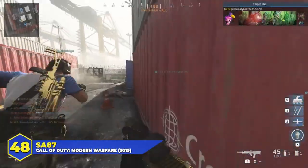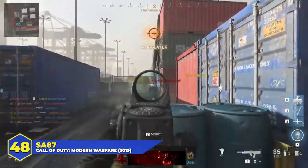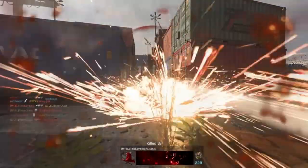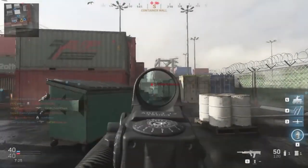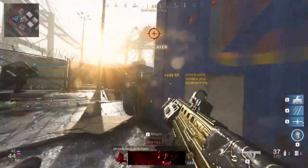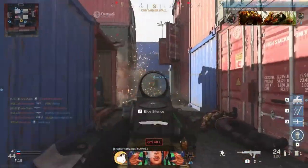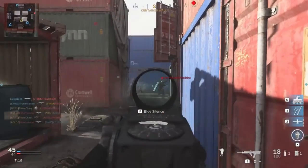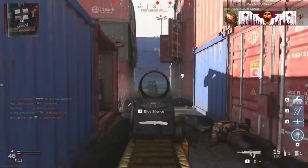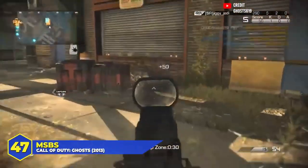At number 48, the SA87 in Modern Warfare 2019. A lot of people have written this gun off, but I don't think they should. It was an LMG with a 30-round mag, a rather low rate of fire, but extremely high damage and pretty manageable recoil. Handling speed — slow, yes. Fire rate — a little annoying, yes. But the damage was off the charts, the reload animation was pretty quick, and you could throw on a 50 or 60-round mag and spray. Not high tier, but not bad.